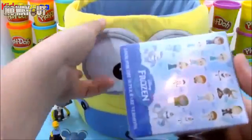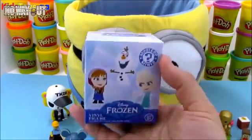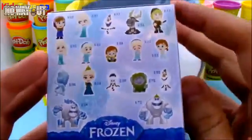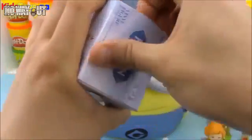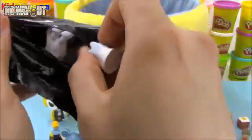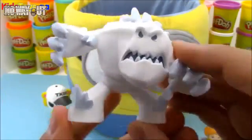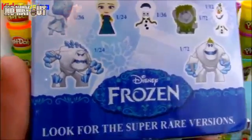We're down to our very last surprise toy out of our giant egg basket — it's going to be a Disney Frozen Mystery Mini. I love these, some of my favorite Mystery Minis. The box feels kind of heavy so I'm thinking it's one of the bigger figures — probably one of the Marshmallow figures since they're the biggest and heaviest. If a box feels really light you might get one of the little characters or Olaf, but if it's heavy you're probably going to get Marshmallow. And I was right — we got Marshmallow! I got this one before and was hoping for the other one, but it looks really cool. It's 1 out of 24, while the other one is a lot rarer at 1 out of 72.